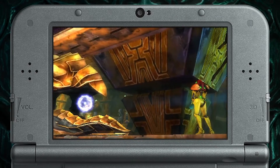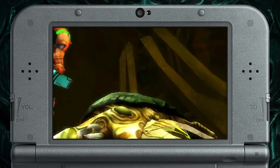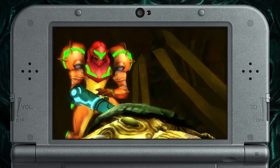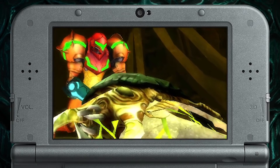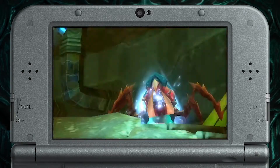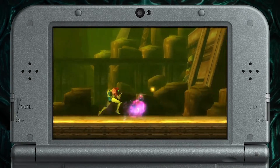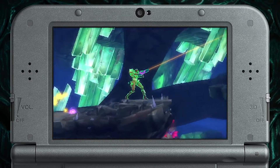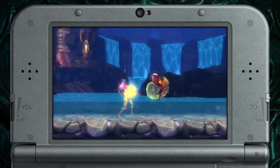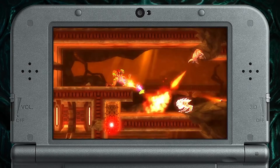But that said, repetitiveness is a problem that plagues Samus Returns. The game has only a handful of different enemies in what is quite a lengthy game. Even more disappointingly, there are 39 Metroids to track down, and yet roughly three quarters of them are one of the same two types. Other than minor terrain differences, this means dozens of identical boss fights. This was hugely disappointing until an unexpected solution presented itself: just taking a break from the game.